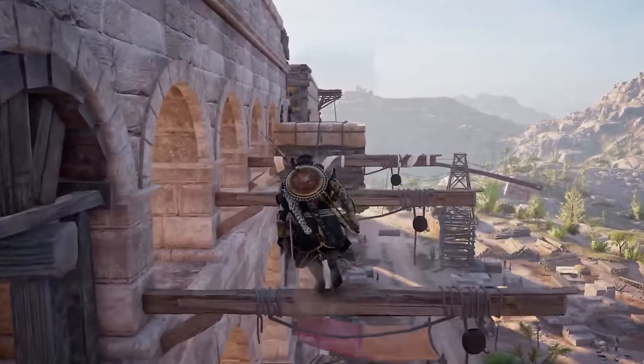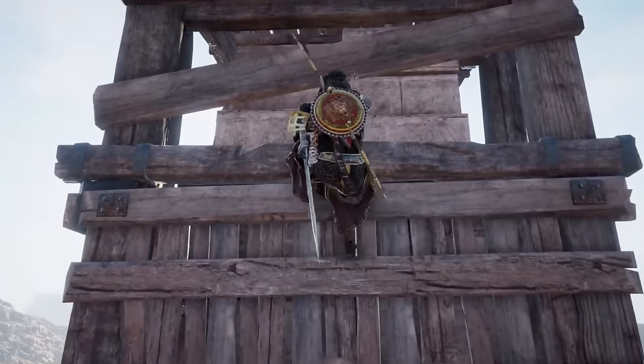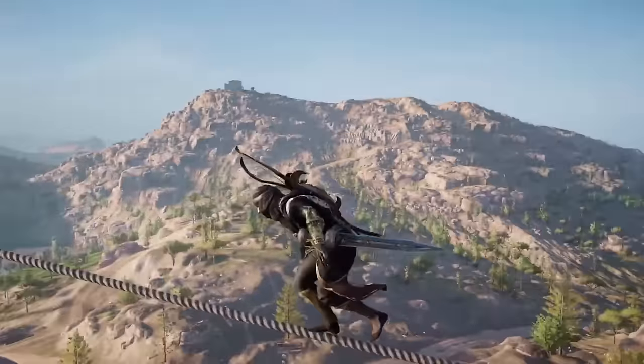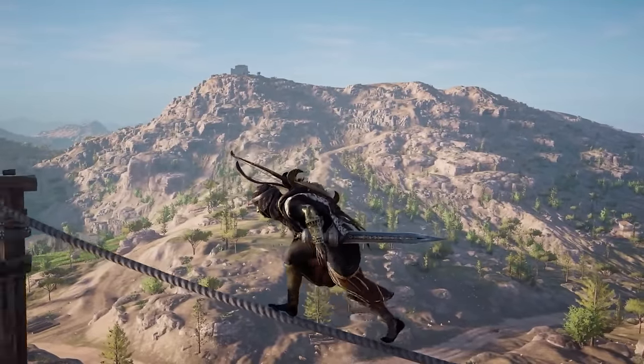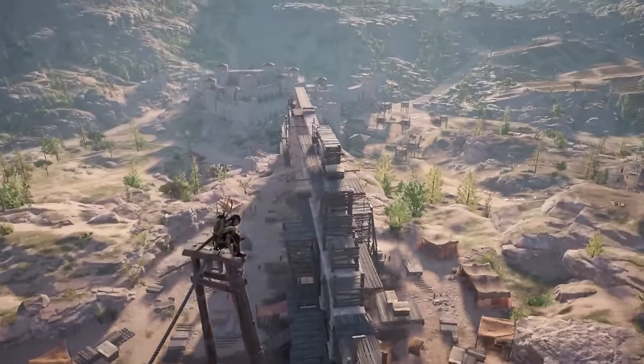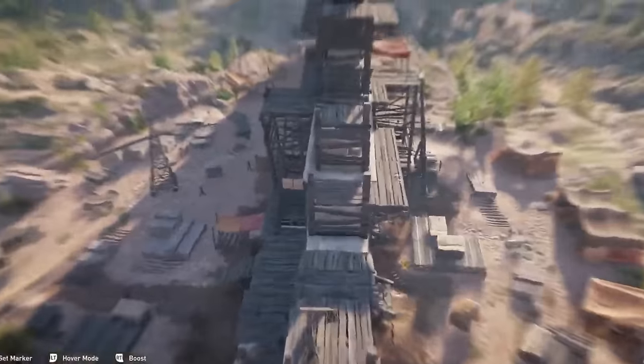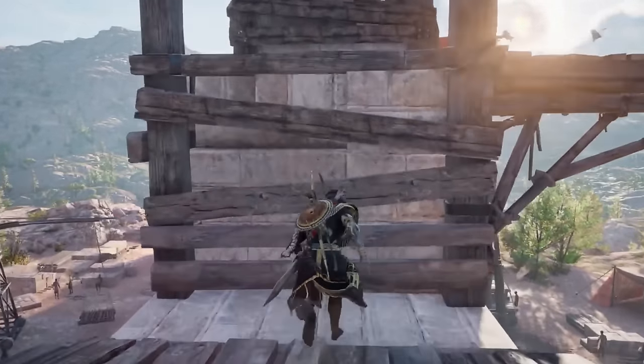Since there are so many references to Amun throughout Assassin's Creed Origins — most commonly when Bayek offers last rites to his targets — it was only a matter of time before Ubisoft included the Servant of Amun outfit. Unlocking it required you to play The Curse of the Pharaohs DLC and complete one of the side quests called Blade or Shield — either one works.